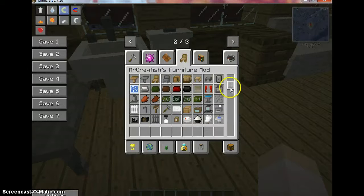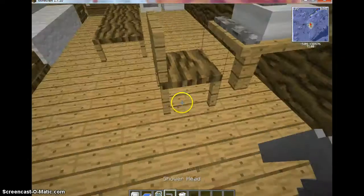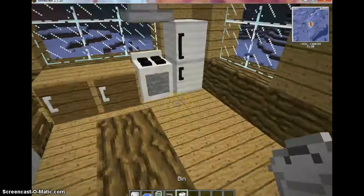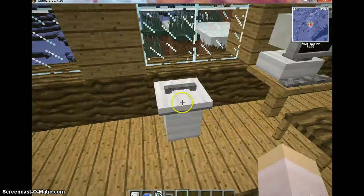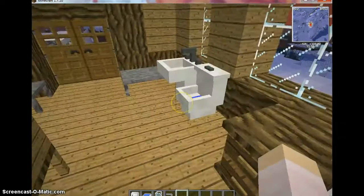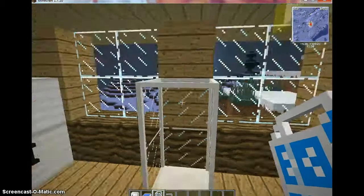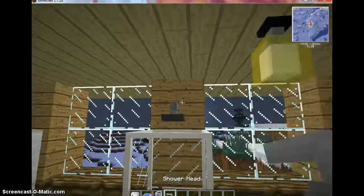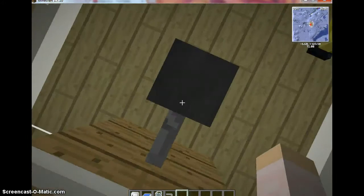Now I'm going to show you all of the crafting recipes. First, this is the bin — you just put stuff you don't need anymore. You can update it and it'll be gone. This is the shower, and this is the shower head. The shower head is really important — without it, the shower is no use.